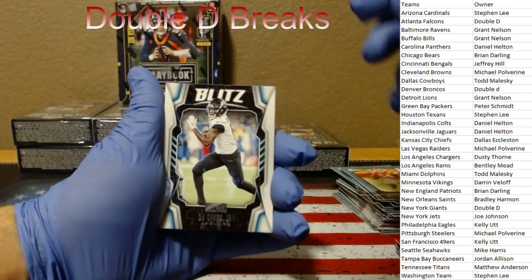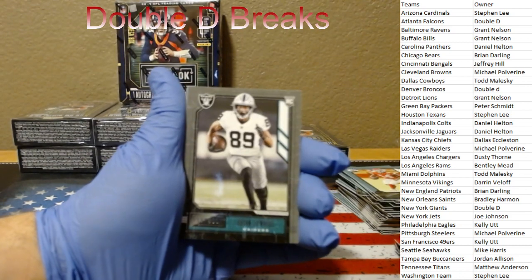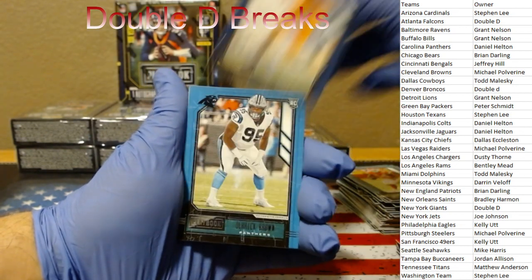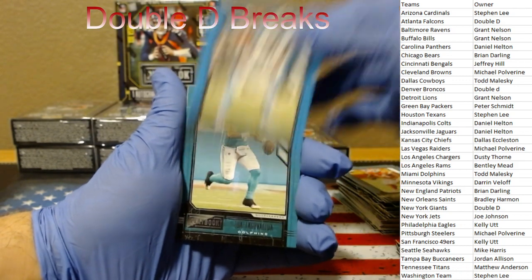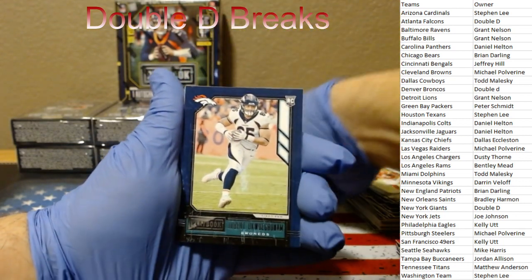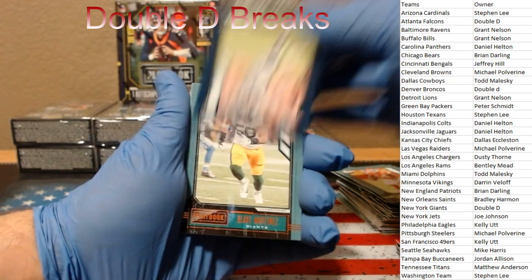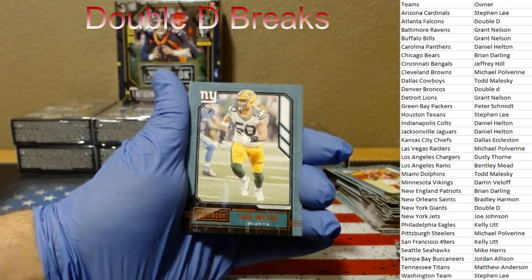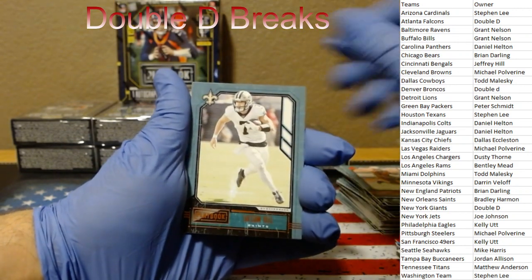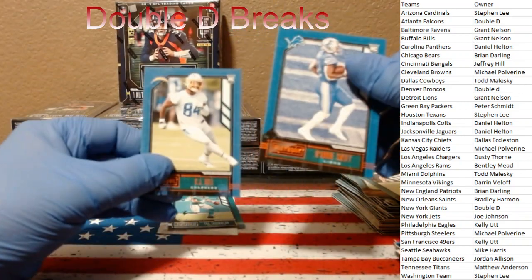D.J. Chark, Blitz. Moving on to our rookie stack. Brian Edwards, the Raiders. Daryl Taylor, the Seahawks. Derrick Brown for the Panthers. There we go — Tua Tagovailoa, the Dolphins. Albert Okwuosa, the Broncos. Those will be our parallels. For the Giants in his Packers uniform again — Blake Martinez, Nick Chubb for the Browns. Taysom Hill. DeAndre Swift for those Lions. K.J. Hill for the Chargers.